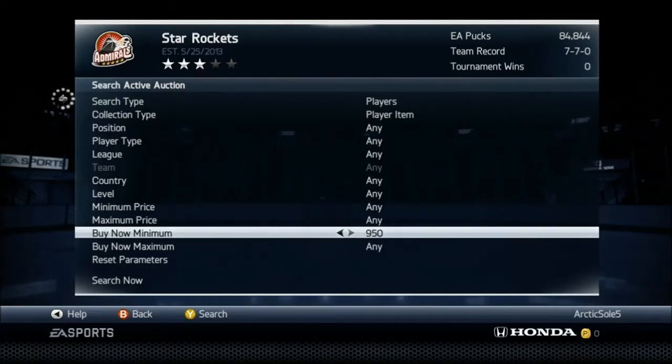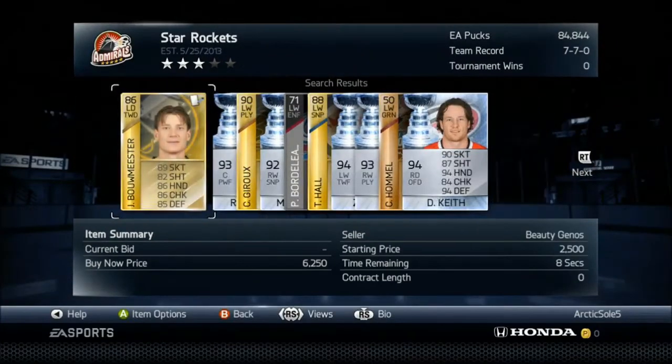Put the buy now minimum up to 3k, and hopefully we get something good. So we picked the 22nd player — I actually had to go back and look at this because I forgot what the number was.